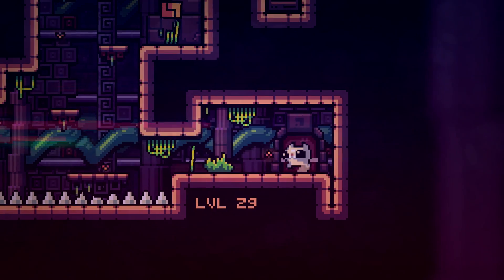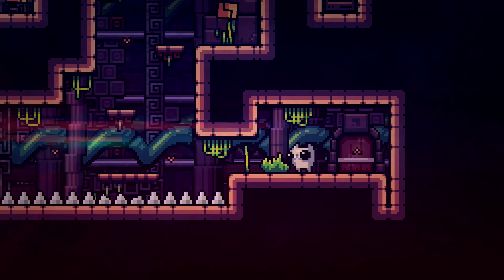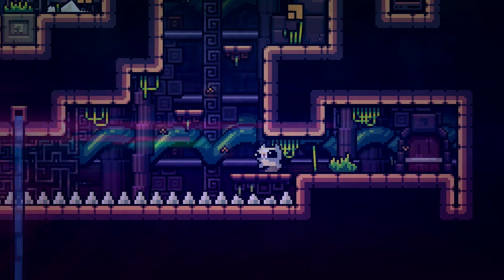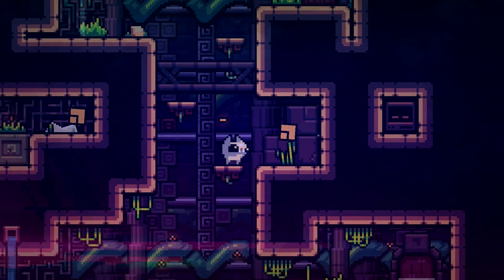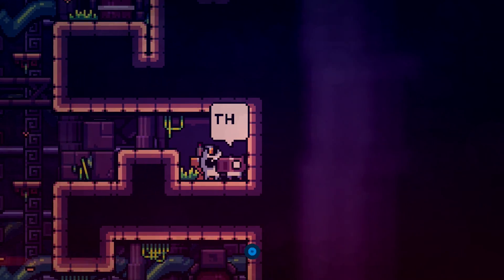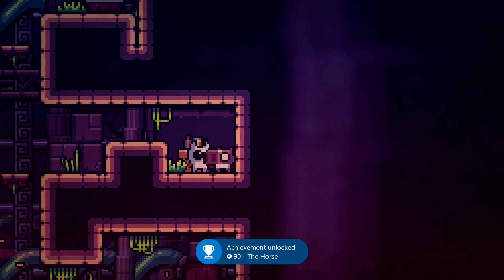This is going to be the last level that you need to play for achievements. You want to make your way over to the left. You have to wait for the moving platform to get in place, so be a little patient if it's moving away from you. Hop on it, and then you have to quickly move up these platforms, and then you want to land in this alcove. Just go to the wall on the right, and the horse is going to be inside this hidden area.